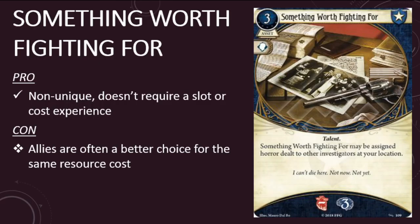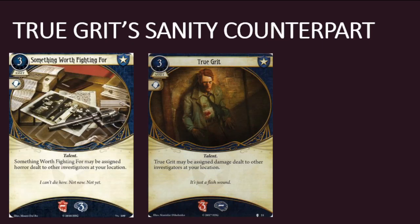The first card in the pack is a Guardian asset. This is Something Worth Fighting For. It's a three-cost asset with a willpower skill icon and the talent trait. It has the following game text: Something Worth Fighting For may be assigned horror dealt to other investigators at your location. And it has three sanity. Something Worth Fighting For is the sanity version of True Grit, the Guardian asset from the Path to Carcosa Deluxe Expansion.